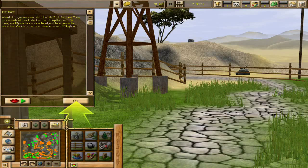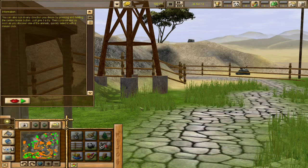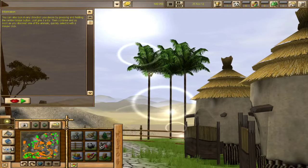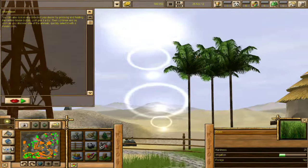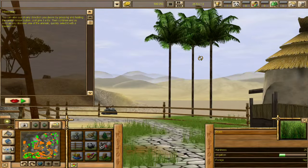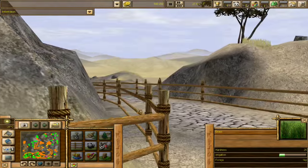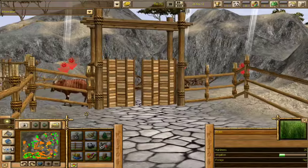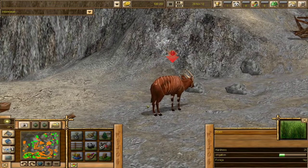'These poor animals will have to die if you do not help them.' I don't want the bongos to die! 'To move, simply move the mouse to the edge.' Okay, so we need to move around. Look at this place! So we need to find some bongos apparently. Let's kind of do this. The settings are a little interesting — here's a little path. Oh no, they're dying! They seem so sad. We need to come over and select one of these guys, and apparently that'll make them better.